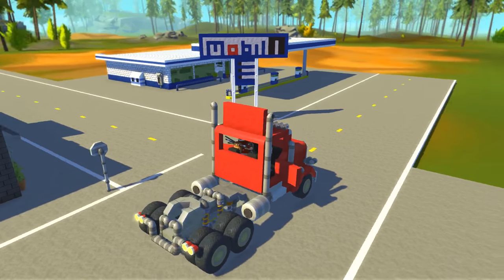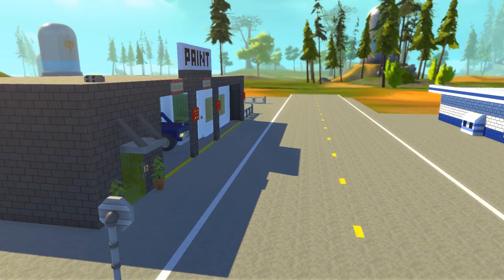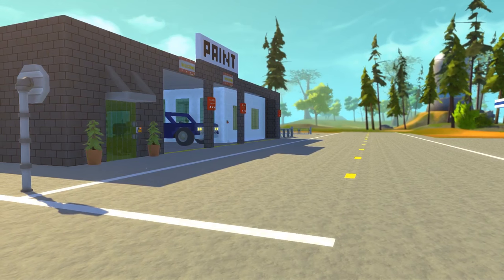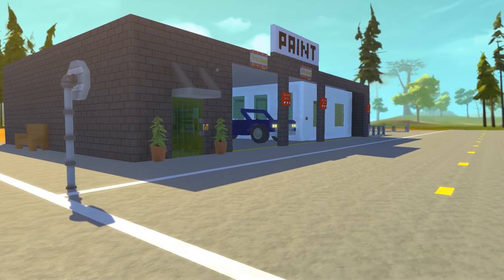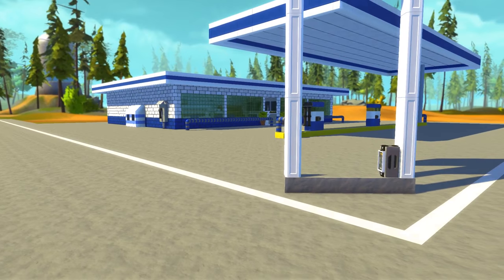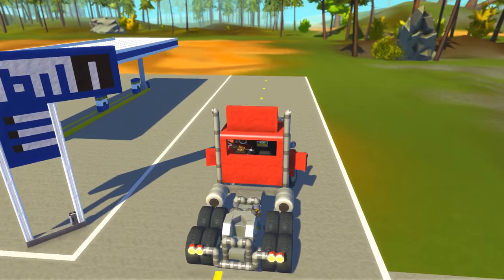I'm just figuring out where I want to make the roads go and how I want to do this whole area. Now the one thing you're going to notice is the two new buildings — this is what we're showcasing today. I've heard a lot of requests: we wanted a paint shop and we wanted a gas station. Both of those have been made. These actually took a lot longer than I thought — I was figuring I could get this done in a couple hours, and here we are five hours later. But I'm really happy with them. Let's go ahead and jump in and park under the awning.